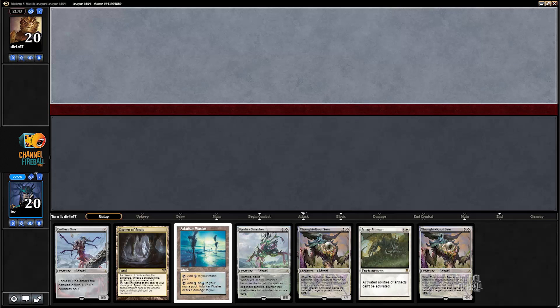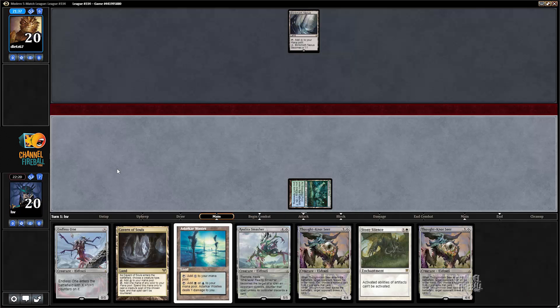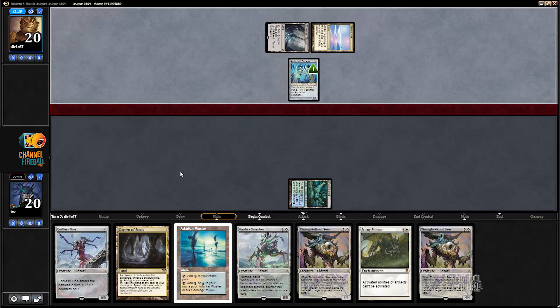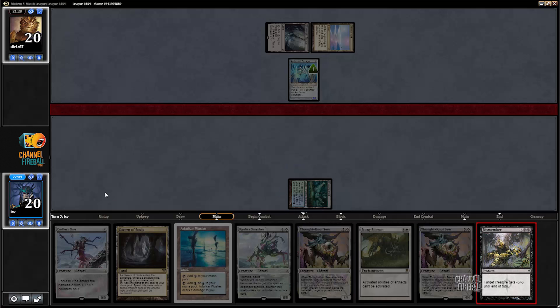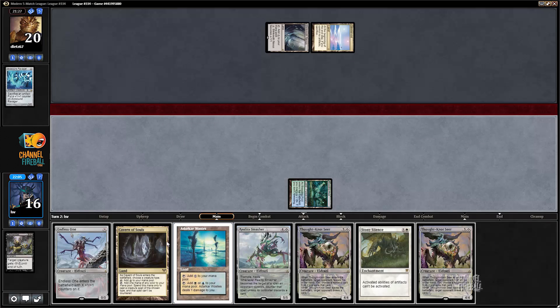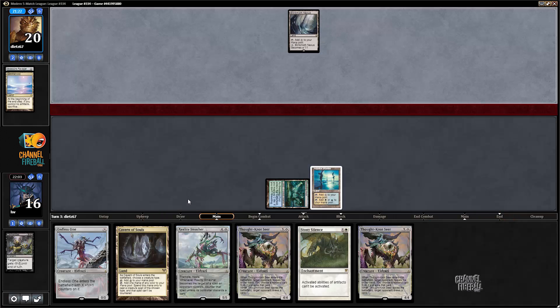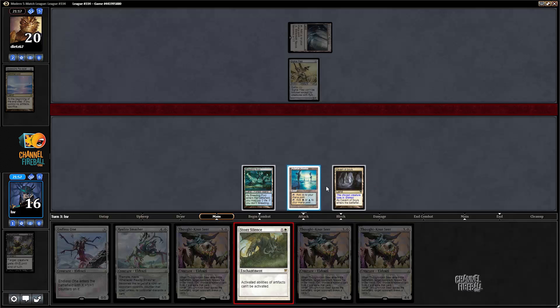No two-mana land, but a turn-two Stony Silence. Don't know if that's actually going to be good enough on the draw — it really depends on the texture of my opponent's draw. If it's turn one Nexus, I'm actually feeling pretty good about it. Let's play Breeding Pool. I can do better than playing an Endless One here. A Jace's Temple would have been a nice draw. My opponent's going to play a Ravager or Steel Overseer. One Gut Shot and I would wreck my opponent, but I might just Dismember their Ravager — if I do that, my opponent loses Vault Skirge. Let's play the Breeding Pool because I can use it next turn to play Stony Silence.